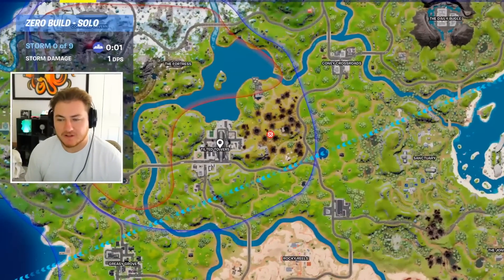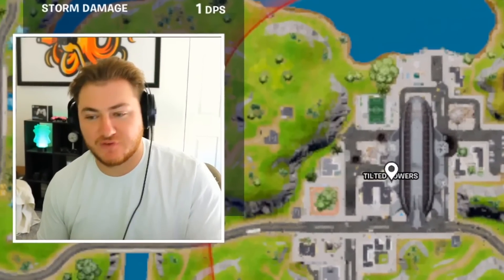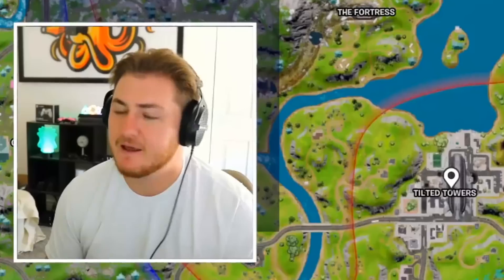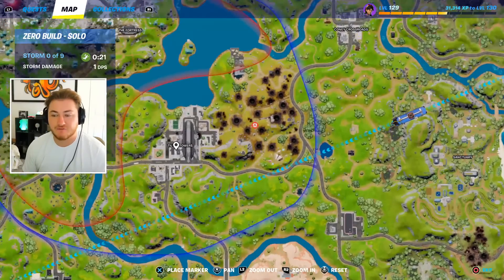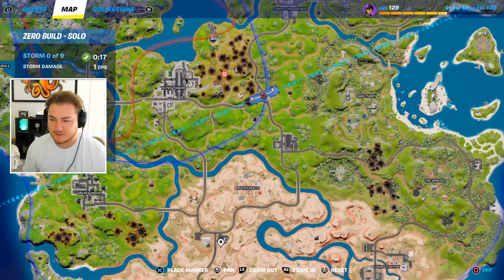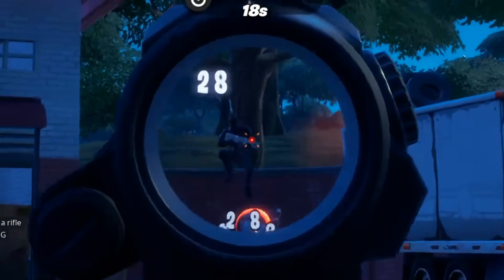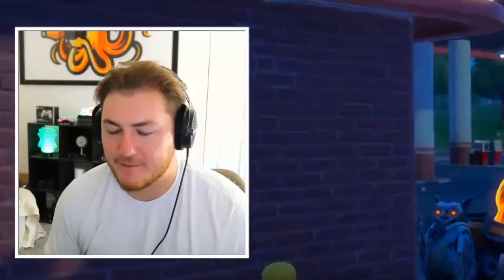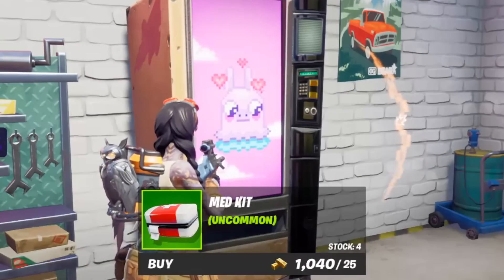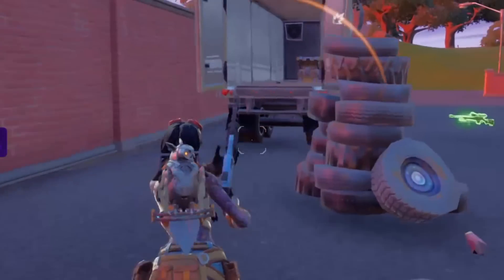I'm really tempted to land Tilted Towers just to show you guys the new map changes because we didn't cover it in yesterday's video. Tilted is actually pretty destroyed right now, which is pretty funny — it always seems to get annihilated. But we are also on a really good win streak and I'm scared to land there and get obliterated in a hot drop, so I think I'm gonna go Rocky. Might as well use some of my gold to upgrade weapons since I never really use it.